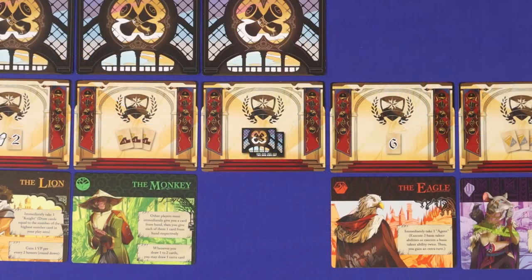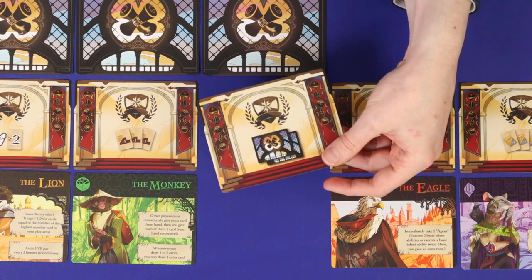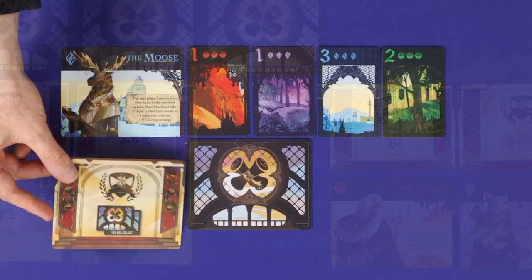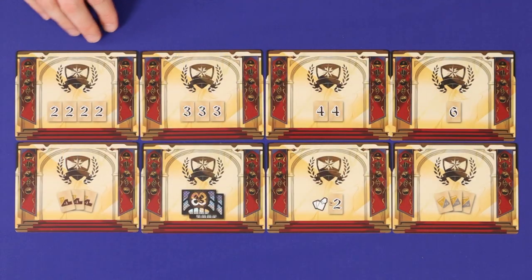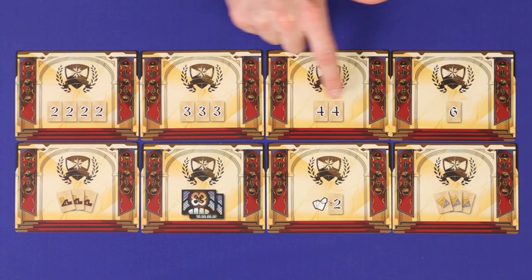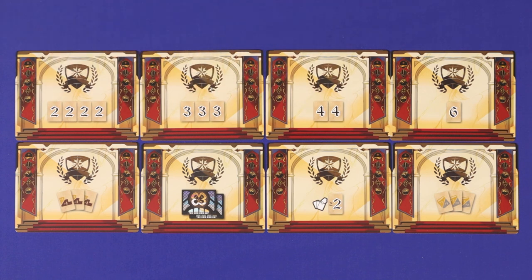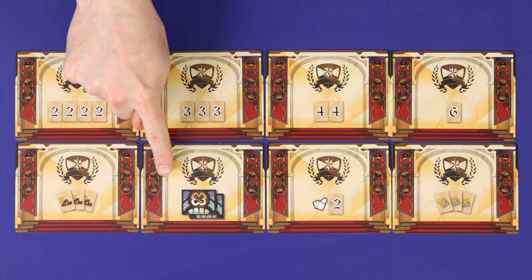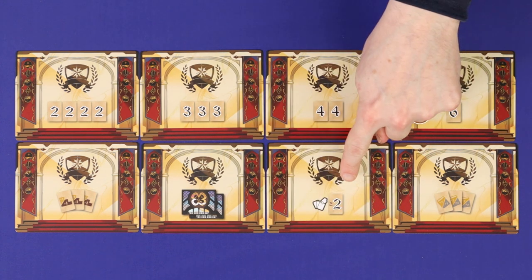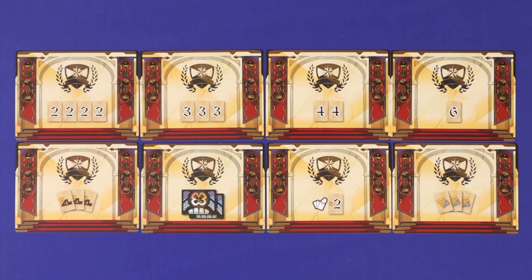When you meet the criteria on an honor card, simply take it — there's no reason not to take as many as you can. Add it to your tableau; it will be worth one point at game's end. The game comes with eight different honor cards: some require that you have a certain number of number piles equal to or higher than what's shown, two require you to reveal three matching card types in hand, one requires you've gained two quests, and one requires that you successfully use a spy to get someone to play a card of number two or higher into your area.